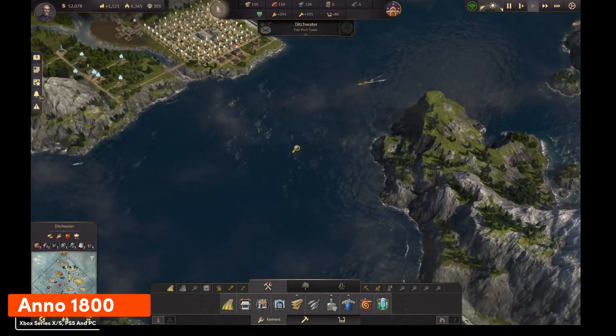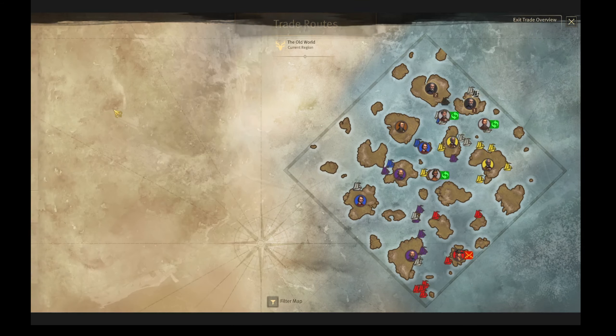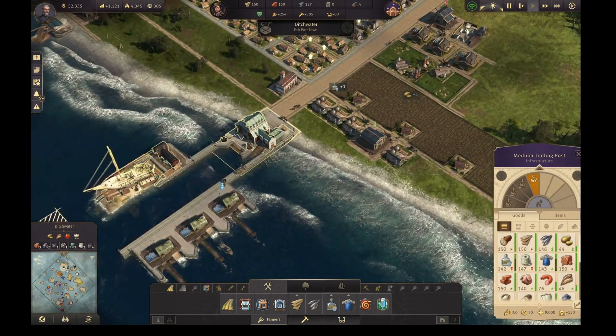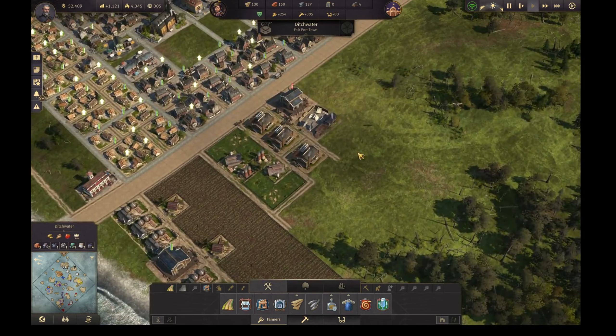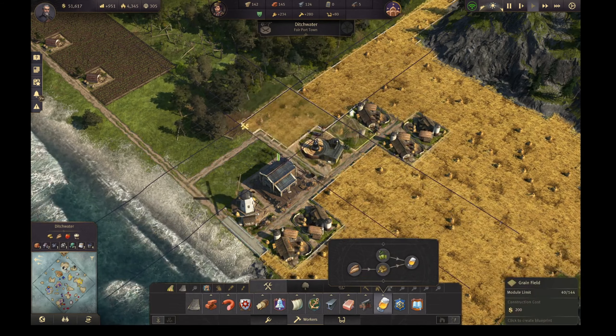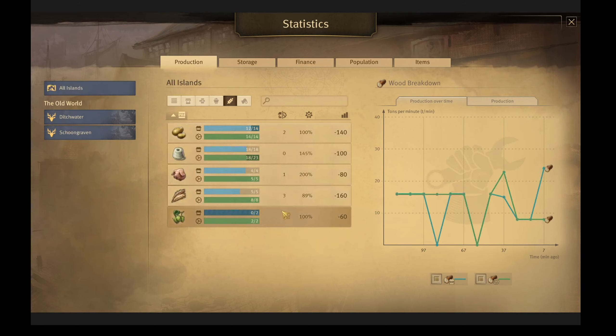Anno 1800 is a city builder set in the 1800s. You build houses, manage resources, and keep your citizens happy across multiple islands. It's rewarding to watch your city sprawl, but keeping everyone satisfied requires juggling production chains, trade, and even pirate threats. There's a learning curve, but for those who enjoy a challenge, Anno 1800 offers a deep and engaging experience.